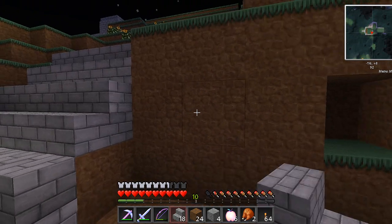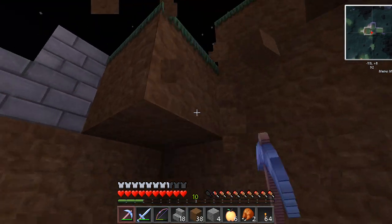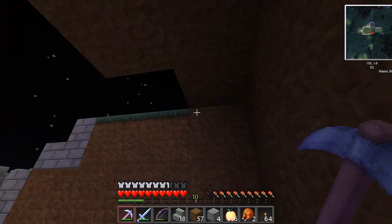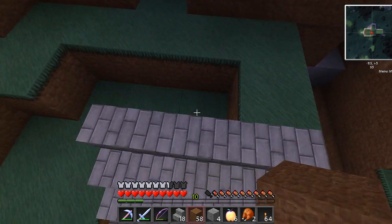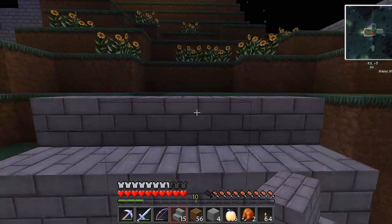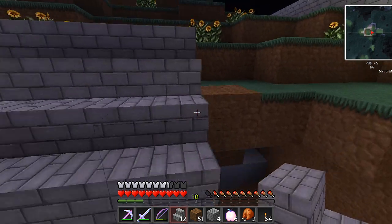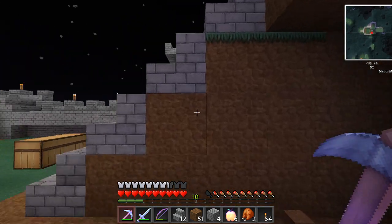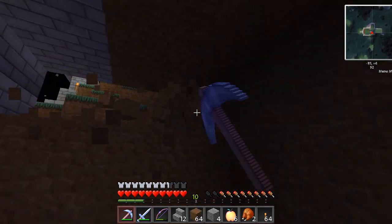We want to be able to get in behind here. I don't want too big of a room, but I do want it that height there. So I need to go up two more. Stairs, and one more — this will be perfect. Then we'll fill this in. I don't know how big of a room we're going to make it right now — I'm just going to clear it out so I can see what's going on.